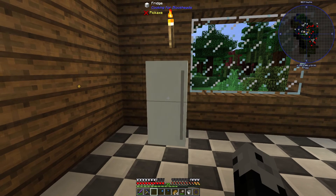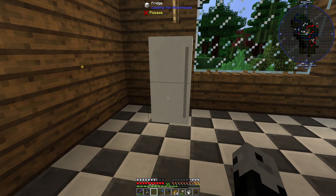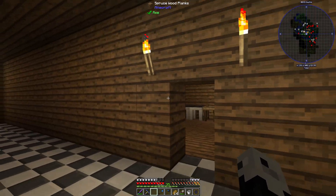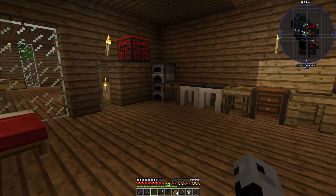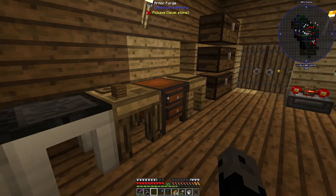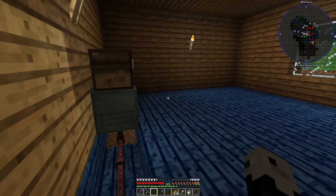We have one refrigerator — well technically it's two, but it multi-blocks into a nice tall refrigerator. If you shift right-click on it you can open and close the door without opening it. That's why I'm going to leave the refrigerator open all the time like a real adult. Is there anything left in here? That's gone, okay.